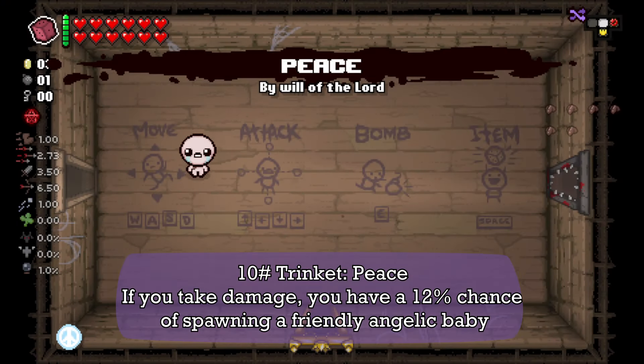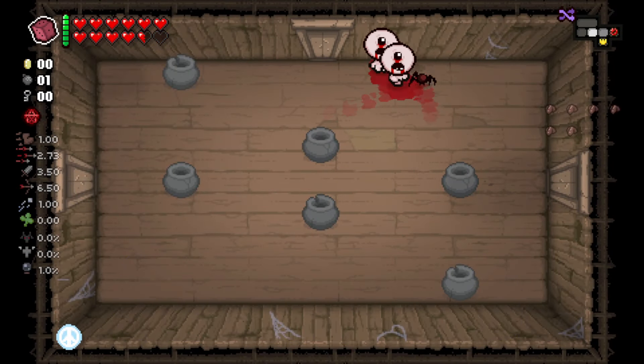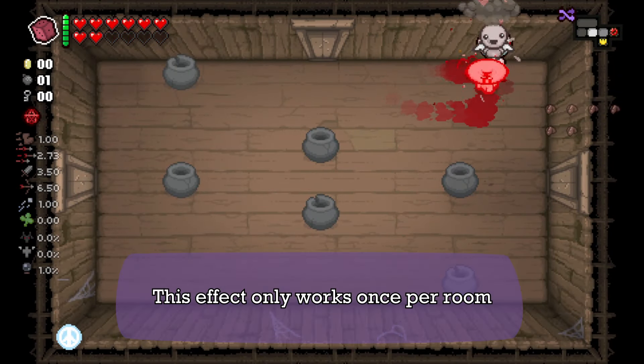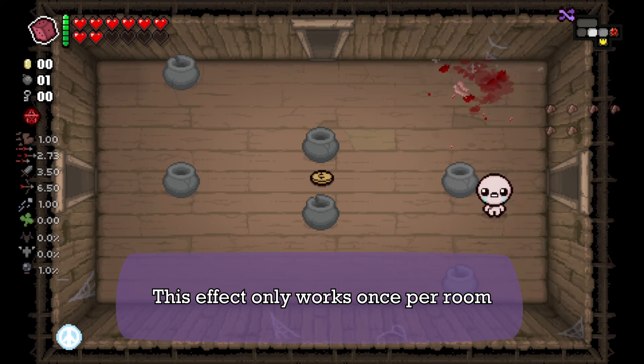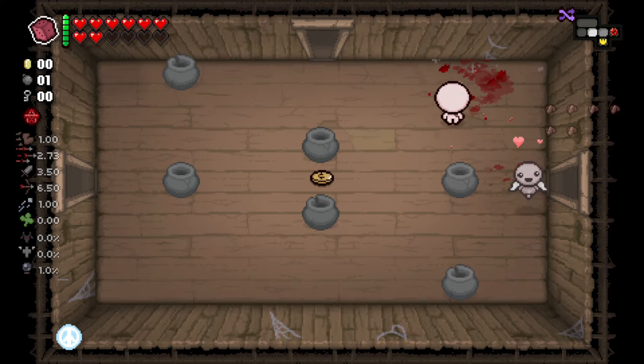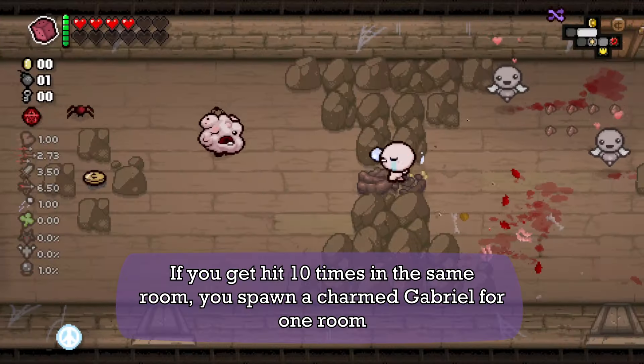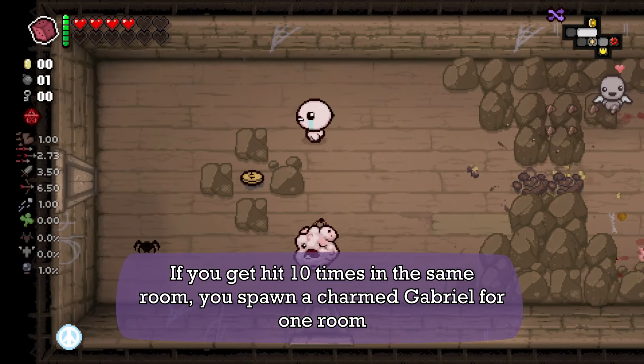Next we have Hot Peace. If you take damage, you have a 30% chance of spawning a Friendly Angelic Baby. This effect only works once per room. If you get hit 10 times in the same room, you spawn a Charm Gabriel for one room.